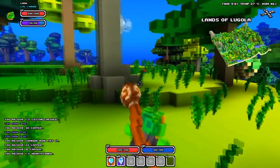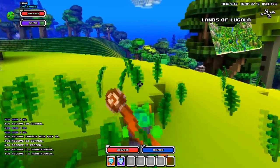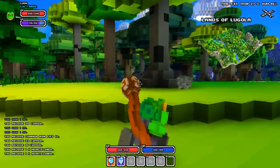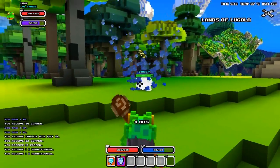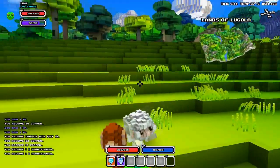The first thing you want to do is find something called a heart flower. They're very easy to pick out — they're just around the terrain, all naturally generated. They look like little hearts, that's where they get the name from. Pick a few of these up by pressing E when looking at them.